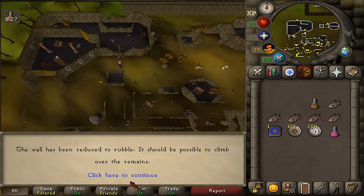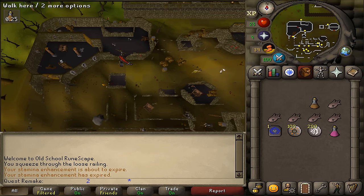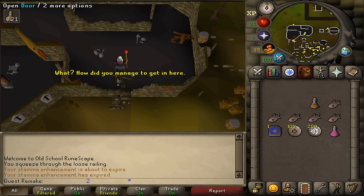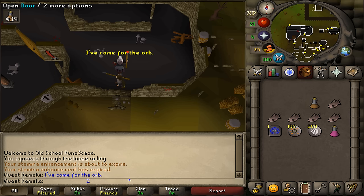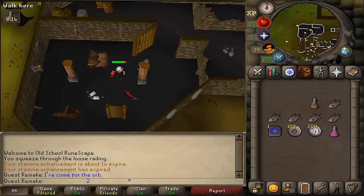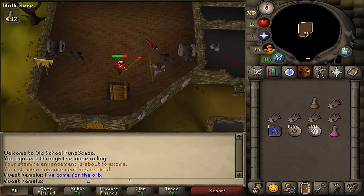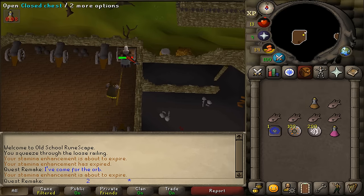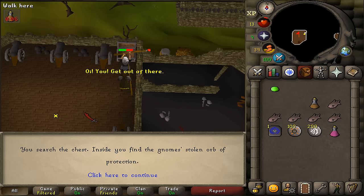Watch out — make sure your hit points are above 13, because the combat level 48 will start attacking you for at least 2 hits. Spam click on the door and climb up the ladder. In the north-eastern corner you'll find a chest — open and search it. Then return back downstairs.